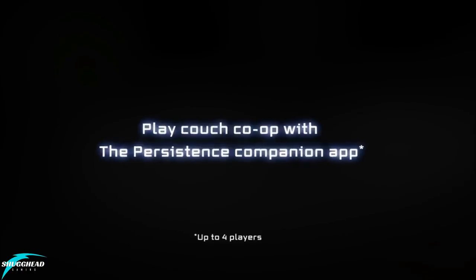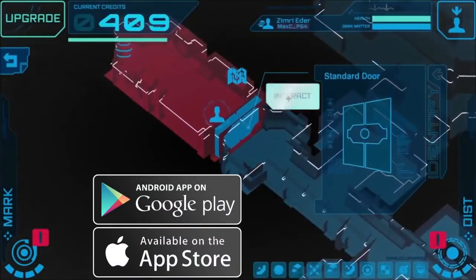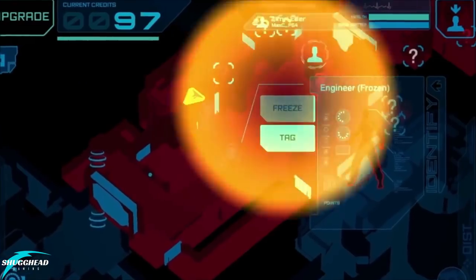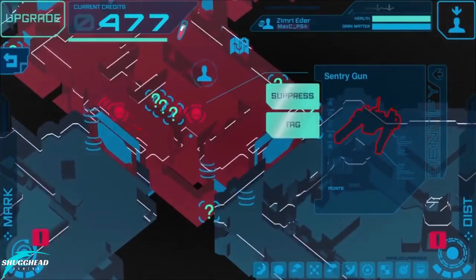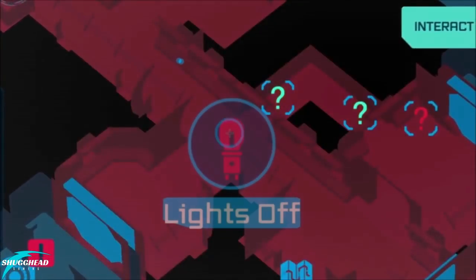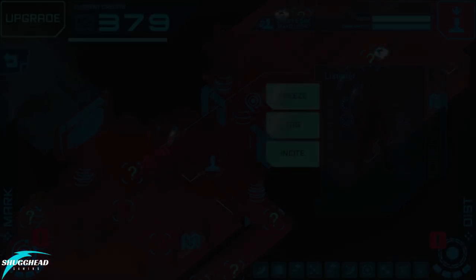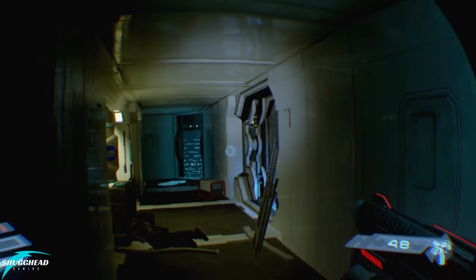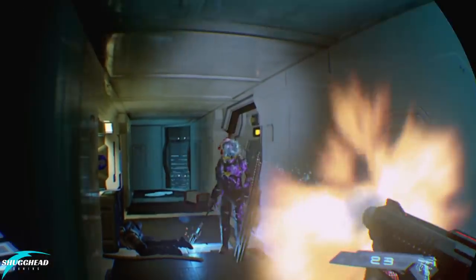Multiplayer fun comes in the flavor of couch co-op. Have a friend download the free persistence app on either Google Play or the Apple App Store. With this app, another player can run Oversight for you. I had my wife helping me, and she was easily able to open and close doors, identify enemies and their abilities, and even help me defend myself from the horde. This is great co-op fun, and a great idea to bring people into your VR fun, and just another way to enjoy this game. But be aware, the Oversight player has their own point score, and can also switch sides to become your worst enemy.